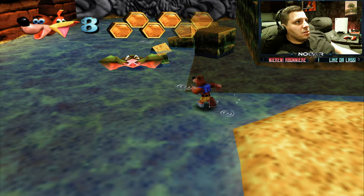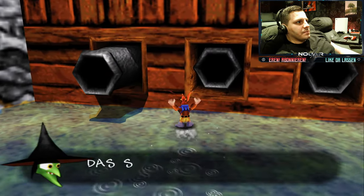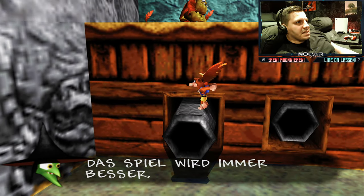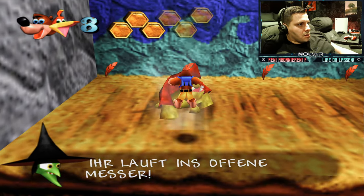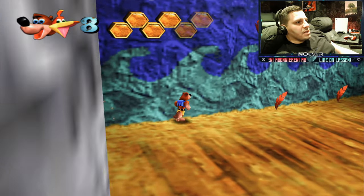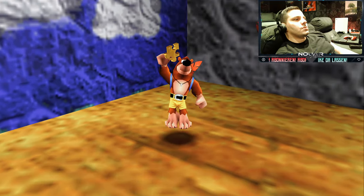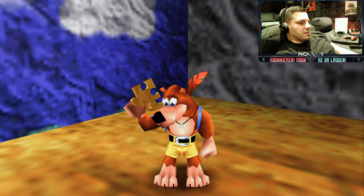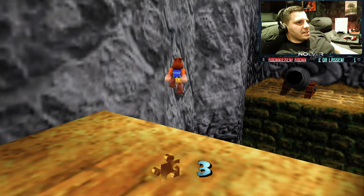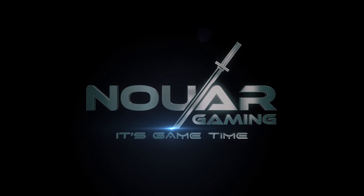Eins zeige ich euch noch – nicht vergessen. Ihr geht hier hoch, wir haben ja vorhin was gemacht: und zwar mit dem Hexenschalter. Ihr sammelt euch die Federn hier ein, ihr jumpt hier hoch und holt euch dieses Puzzleteil. Sehr schön! Bis zum nächsten Mal.